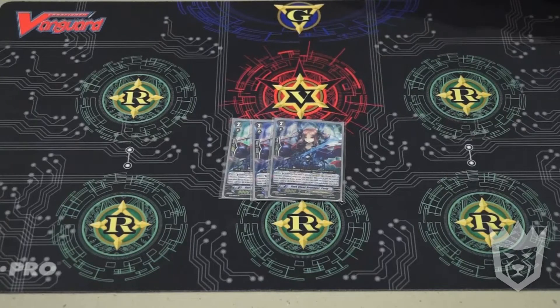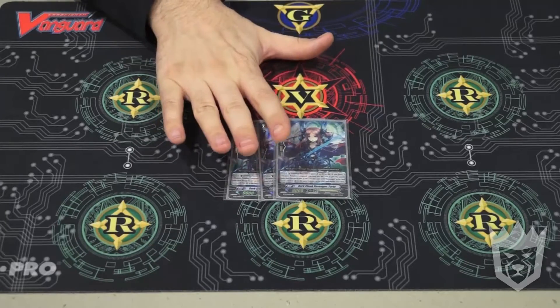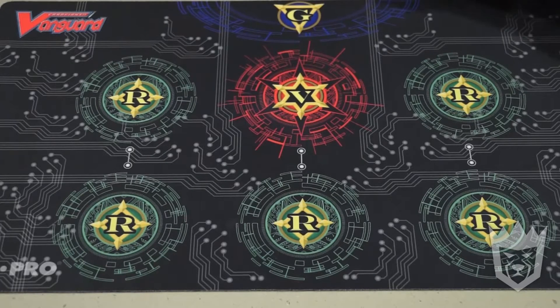I also run 3 Tartu, whose effect is: when it hits the field, Counterblast 2, call a Grade 1 or lower to a rearguard right behind it. This actually works well if you are at 2 damage and you ride onto this. I have some cards that make it viable to ride Tartu on Vanguard, which usually is a very, very sad thing.